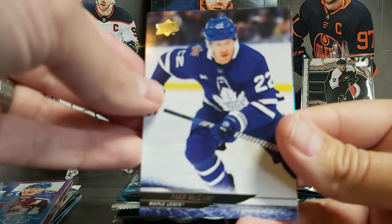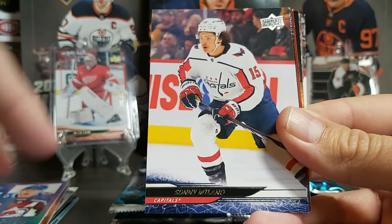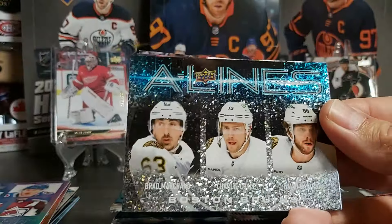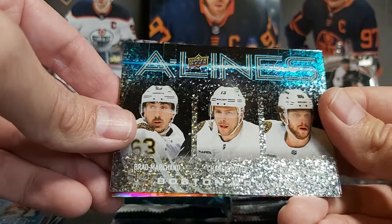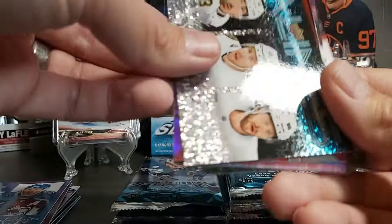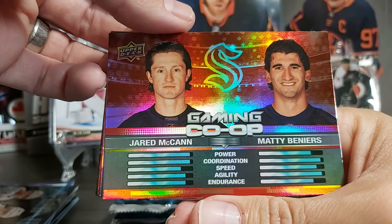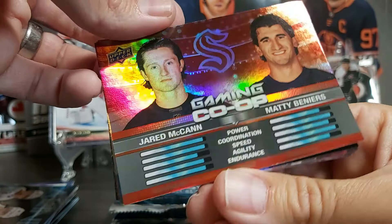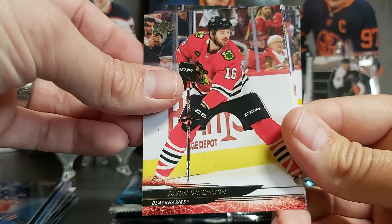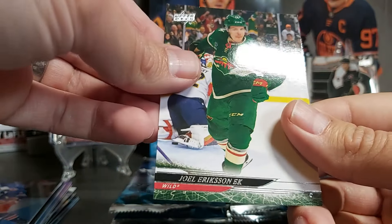Jake McCabe, Paul Cotter, Sonny Milano, Pavel Buchnevich. We have A-Lines — top lines of teams — here we have Brad Marchand, Charlie Coyle, and Pasta. This is the speckled version — really nice looking card, very sharp. Then another Gaming XP, this time a Gaming Co-op with two from Seattle: Erickson Lacroix and Matty Beniers. McCann is doing pretty well so far this year. Checkpoint of Brayden Schneider, Jason Dickinson, Sean Durzi, Blake Coleman, Miles Wood, and Joel Eriksson Ek.